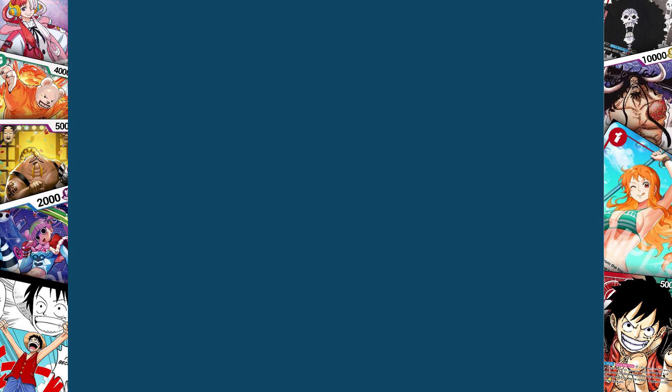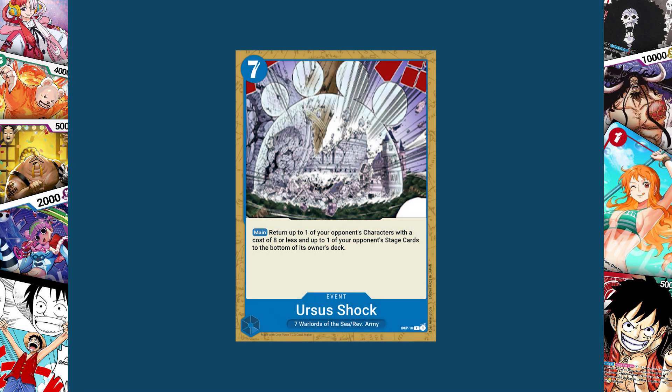I'm always wondering what a ten drop is going to look like. Speaking of high costs, our next one is the seven cost Ursa Shock. The main effect of this event card is to return up to one of your opponent's characters with a cost of eight or less and up to one of your opponent's stage cards to the bottom of its owner's deck. Even though it's a seven cost getting rid of an eight cost, you're not putting a body on the board like you are with Mihawk or Doflamingo, but you're getting rid of two cards for the price of one. Overall I think this is probably the most powerful stage removal event I made, because it gets rid of any stage and an eight drop — but at seven dawn it doesn't leave you much else to do on your turn.